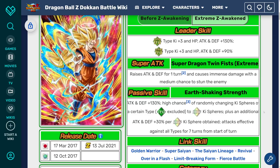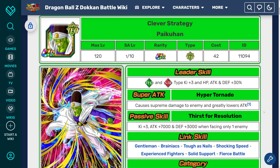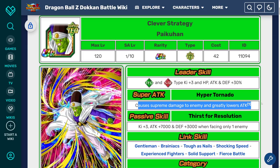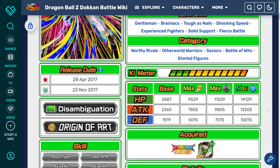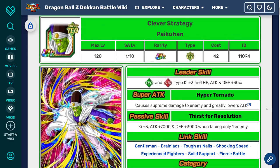Those are the details for Goku. Now let's move on to Pycon. Before the EZA, his Leader skill is Tech and STR Types, Ki +3, HP, Attack, and Defense +30%. Super attack: supreme damage and greatly lowers attack. Passive is Ki +3, Attack +7,000 and Defense +3,000 when facing only one enemy. So he was awful — literally unusable.